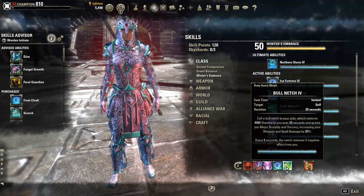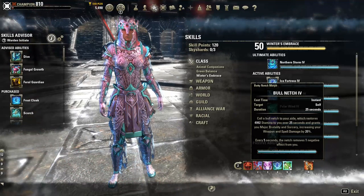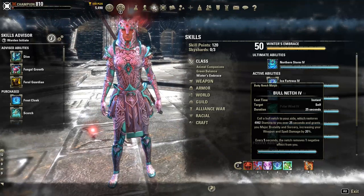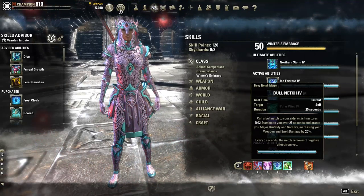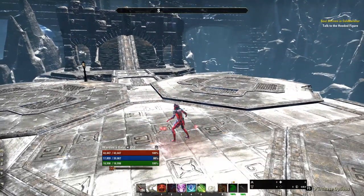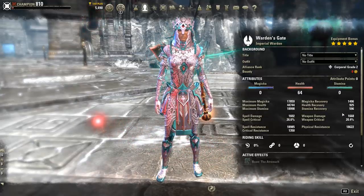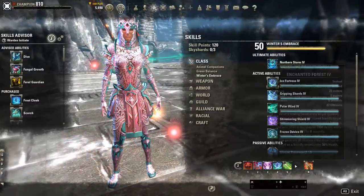Bull Netch is a preference — you can do the Magicka morph or the Stamina morph, whichever you need. Most Warden tanks do Bull Netch. For most content, if you're new to it as a Warden tank, Bull Netch is more forgiving because while active, you can hold block and still get the stamina back — and typically your stamina recovery goes down to zero while you hold block. So Bull Netch is actually pretty useful in maintaining your stamina while blocking if you need to block more.